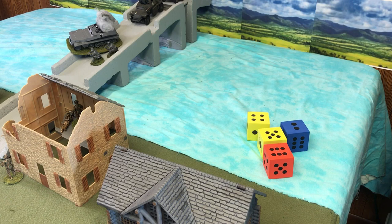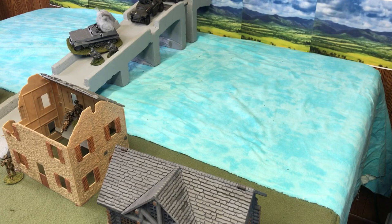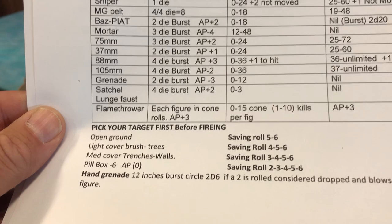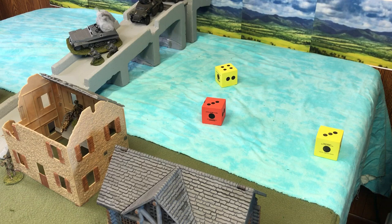The Bren gun hits on three through six and gets three dice — three hits. We determine which figures are hit: the left figure takes two hits and the right figure takes one. There's a saving throw — they're in open ground on the bridge, so five or sixes to survive — they both rolled five or six, so they don't die. My third activation: riflemen fire, rolls are hits, but saving throws of five or six mean no kills.